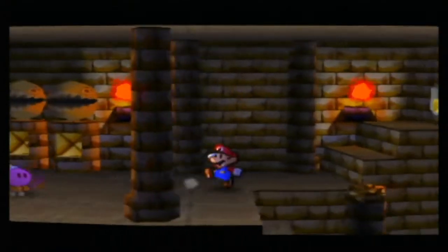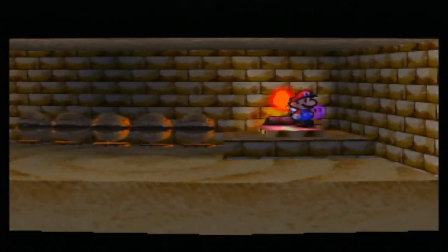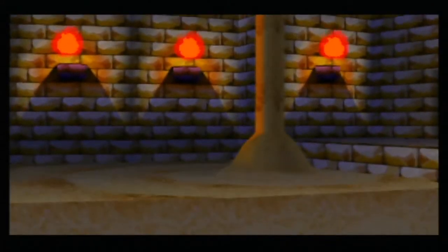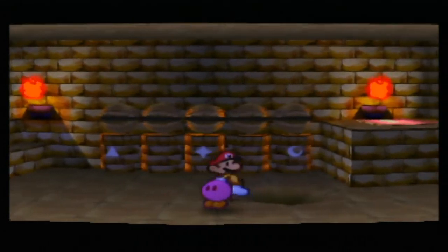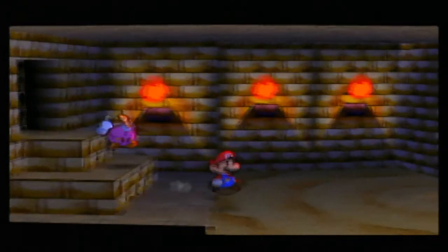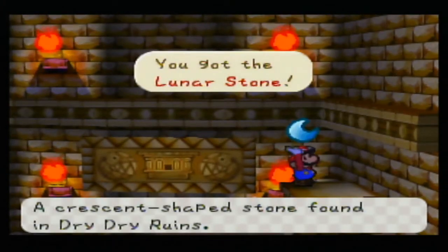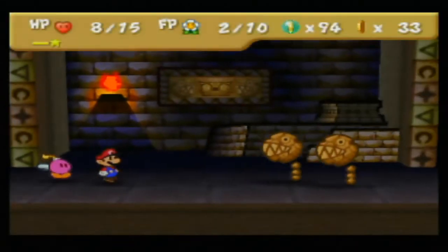Now that we have that ruins key, we'll come back through here and open this door. I'd be willing to bet that this switch drains the sand — and I would be correct. Now here we go: triangle, star, moon. Interesting to note. Another stone pedestal room. Got the lunar stone, a crescent-shaped stone found in Dry Dry Ruins. And down drops the stone chomp.